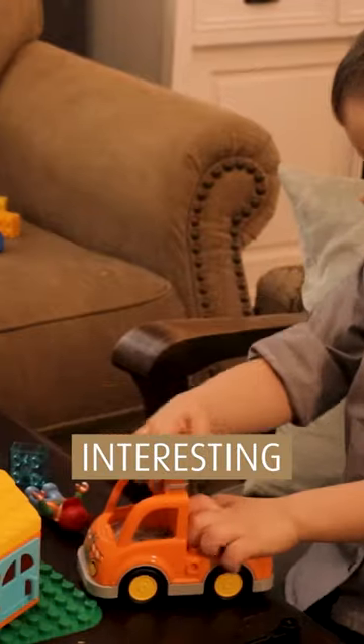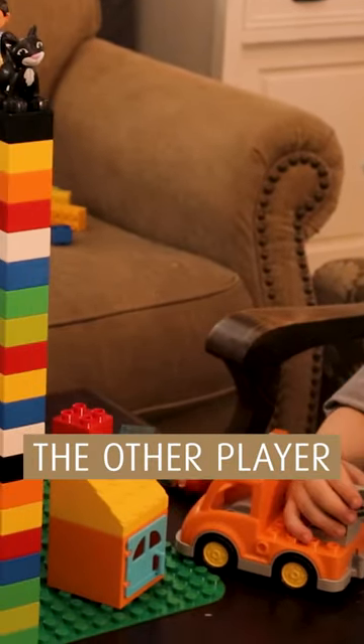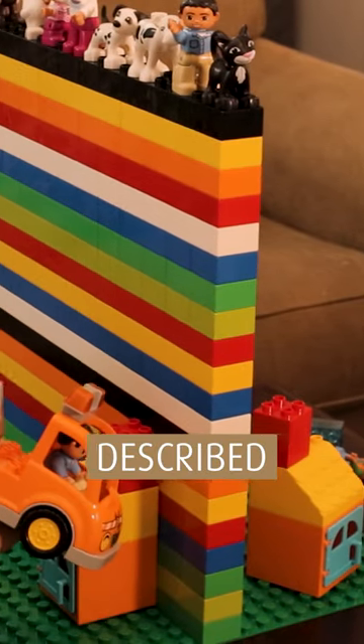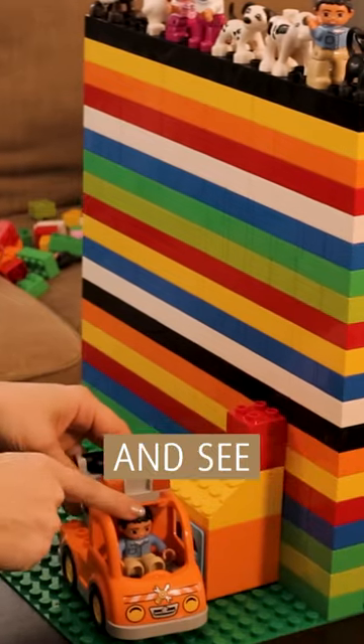One player then builds something interesting and gives verbal instructions to the other player. The other player can't see what's being described. When the other player has built their construction, take away the barrier and see how they got on.